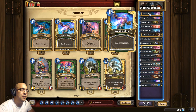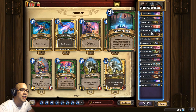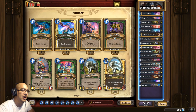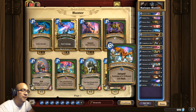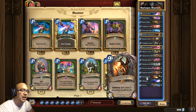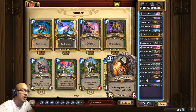Our objective with this is to save the Arcane Shot and Rapid Fire and use our secrets, Animal Companion, and Deadly Shot to basically delay or control the board until we can use Master's Call or just naturally draw Geppetto Joybuzz. With that, since there's only four minions, we will probably get either Barissa Windrunner, Alexstrasza, or Malygos and they will be 1/1s, but we really care about their abilities.